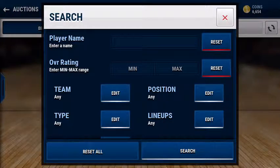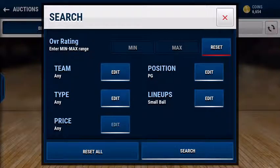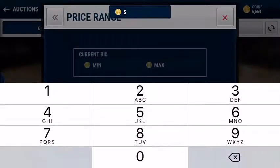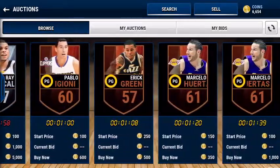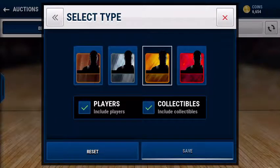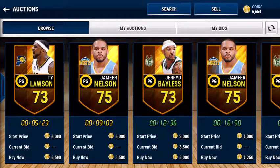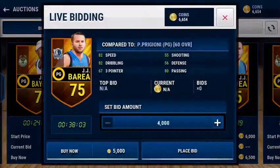I'm seeing what I can find for my point guard — that was a small ball lineup. You should always put the max at how much coins you have instead of the lowest, because then it shows anything at that price or under. So six-five hundred... okay, if I filter by gold it might not have any show up, but I guess it's worth it. Okay, so Jameer Nelson — might get him. JJ Redick, let's check out his stats — I mean, it's better than what I have now.